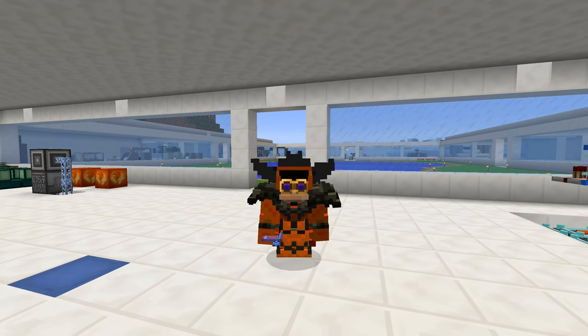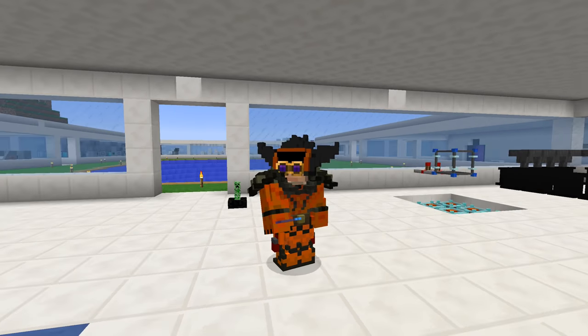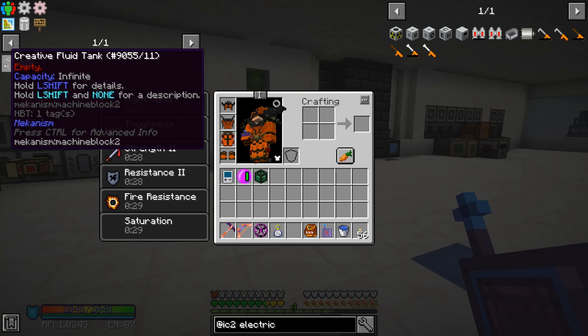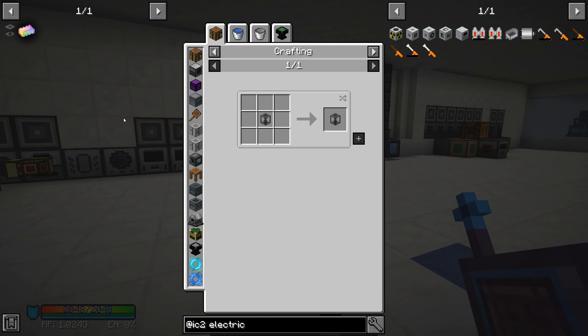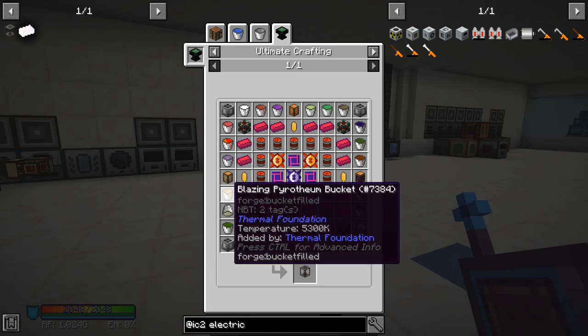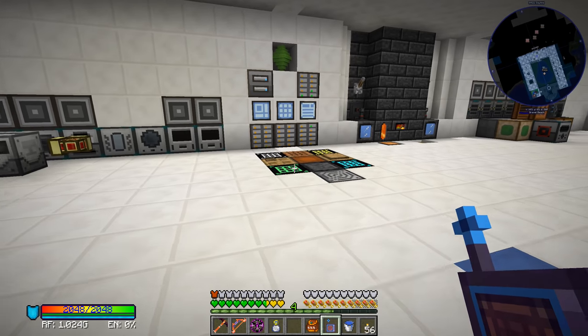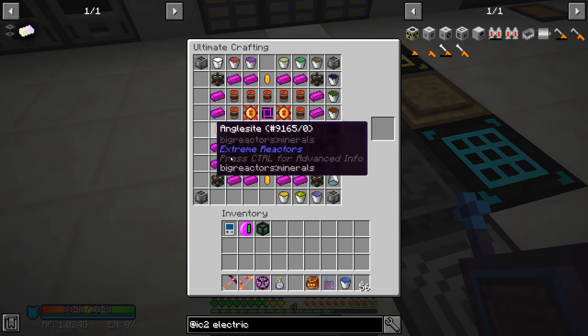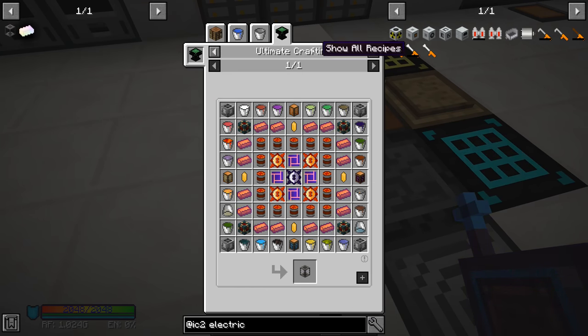Welcome back to another episode of Humanica 2 Expert. We have been working towards getting this creative fluid tank for the last few episodes. This is going to allow us to do a lot of stuff once we're able to craft this thing, but we still need to get a few more items in order to actually craft this — we're missing three of the fluid tanks here.